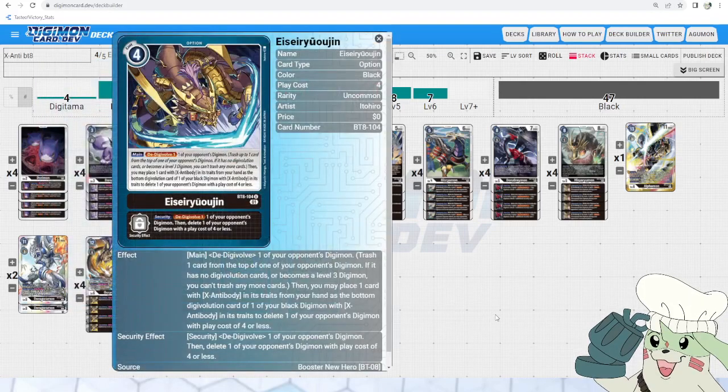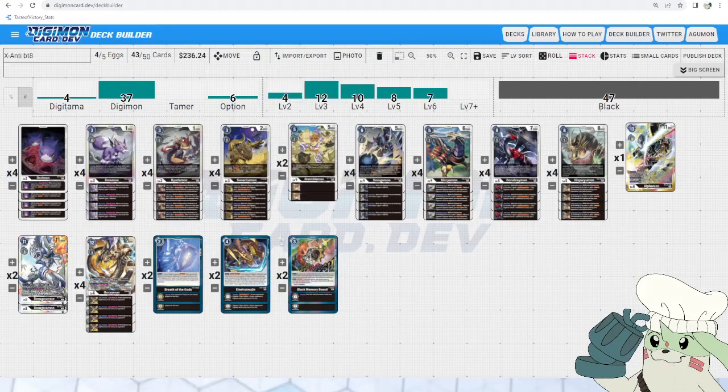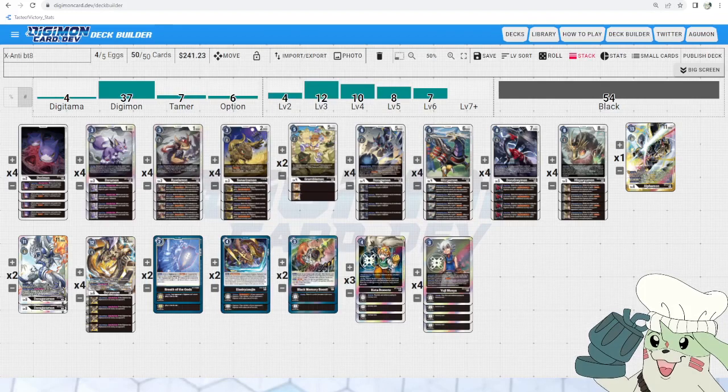After that we have a 4-cost main option: you may place one card with X Antibody in its traits from your hand at the bottom of the sources of one of your black Digimon with X Antibody in its traits, then delete one of your opponent's Digimon with a play cost of 4 or less. This is the hard counter to Armors — it digivolves them first and then deletes, so they cannot Armor Purge. We're running it at two, though it could go down to one or up to three. For our final option, Black Memory Boost searches your deck top four and you can delay it to gain back 2 memory, which is important to make plays without passing turn.